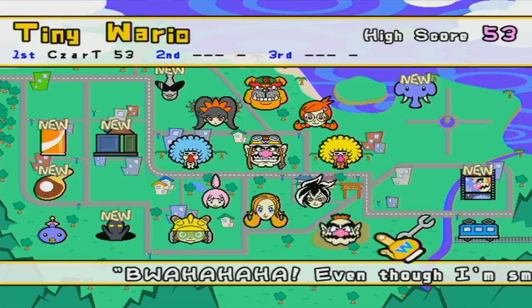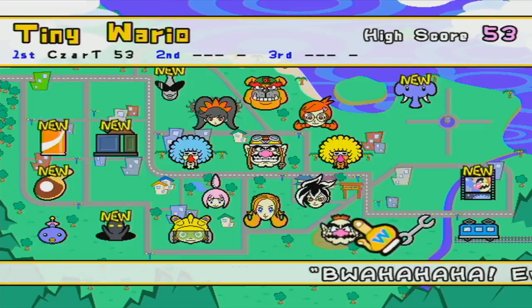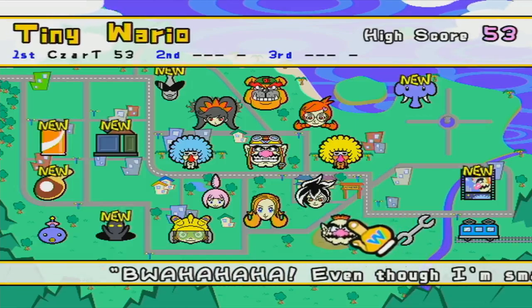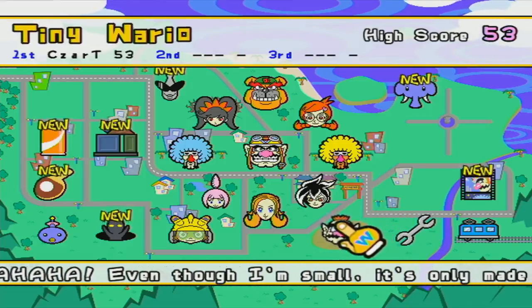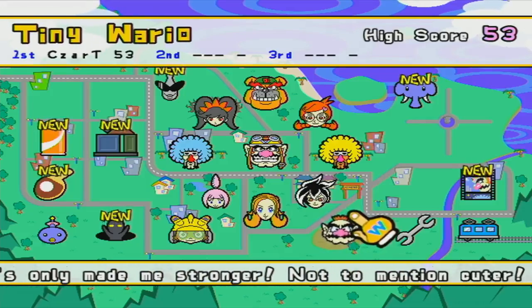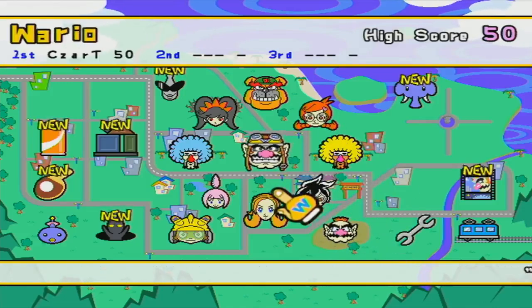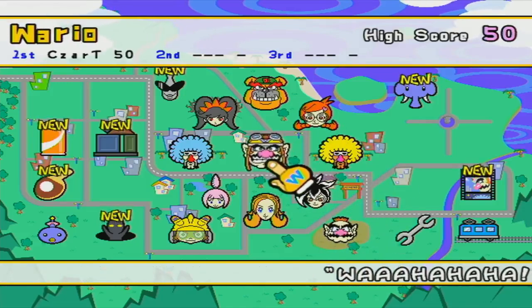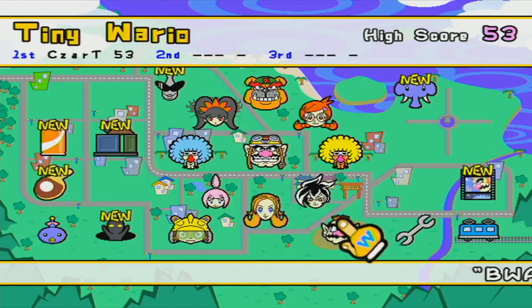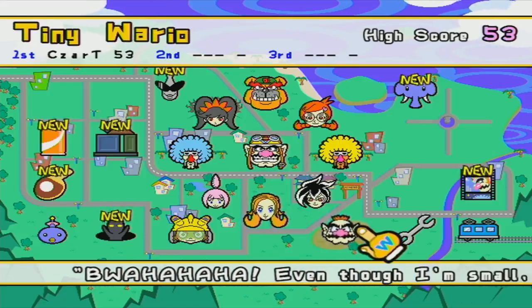I am so glad that I handled unlocking that remaining minigame from Tiny Wario off-camera. Because basically, just getting that last minigame took two hours. I'm not kidding you. Mini Wario ropes in all the microgames from Wario Standard Mode, so it becomes even more unlikely that you're going to encounter the one microgame that you need in order to complete the set.